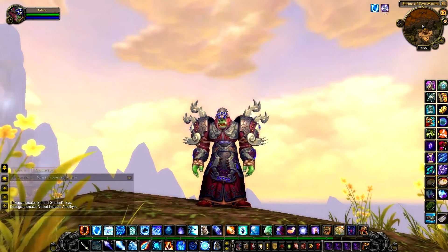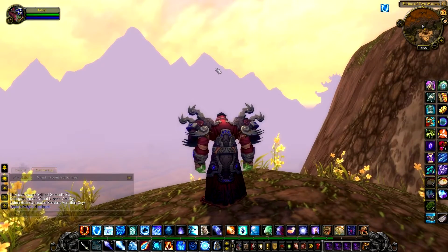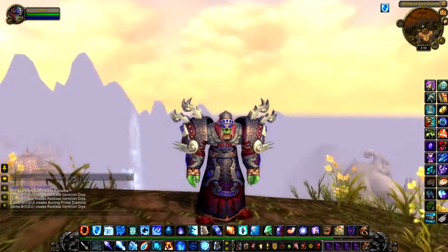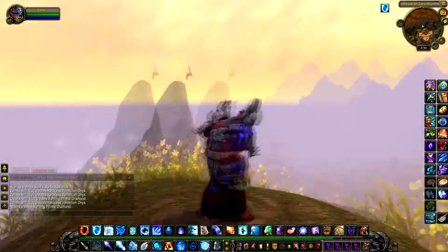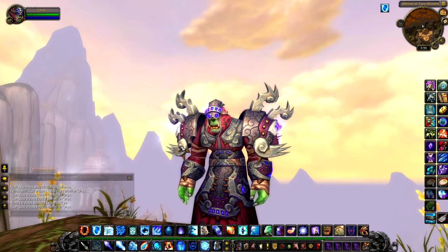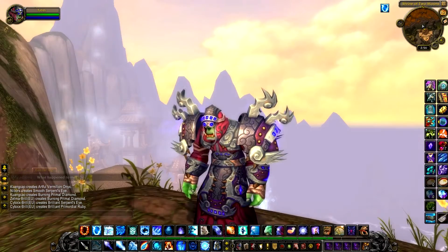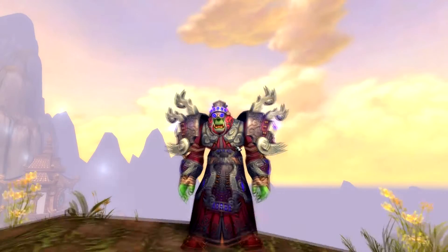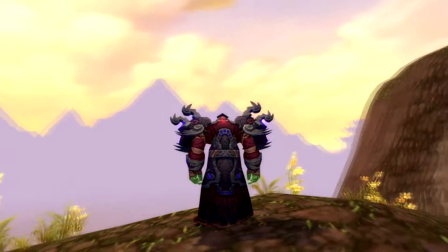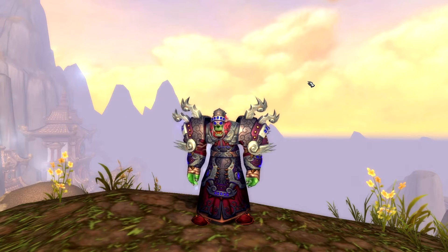Next we have the Mage. Now this is my main class, and I kind of like the shoulders on it. Not so into the helmet here. Just a pretty normal looking robe. It's got a little bit of an effect — I saw it earlier — basically just some sparkles around here. Quick look, spin around. Let's go ahead and move on.